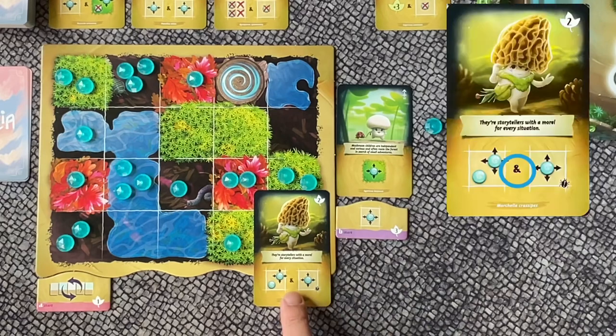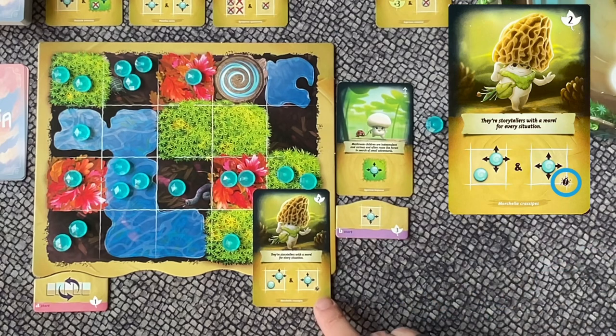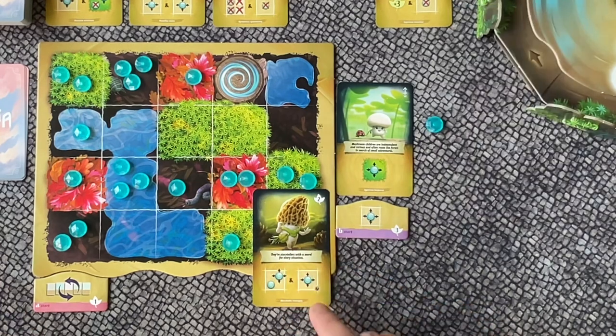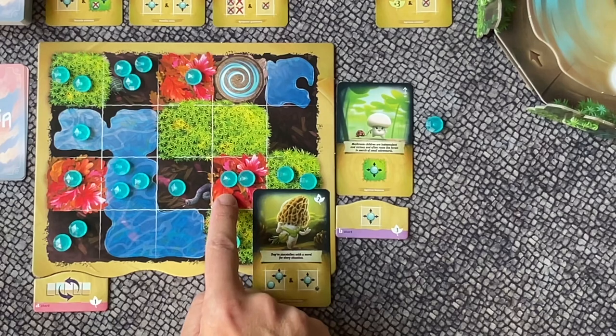When you see this symbol it means you can take both actions. A special symbol is the beetle. It shows you an exclamation mark and means you have to watch out because this is something special. I told you that when there are two drops there may also be more, but the beetle symbol means that there must be that exact amount of drops on the space you want to take the action in. So if it shows one drop I can only move from a space where there is exactly one drop. I could not move a drop from a space with more.